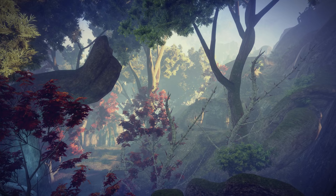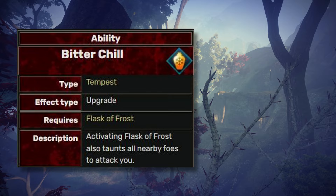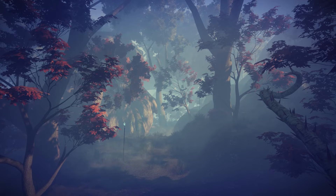Next, we have the Tempest specialization, starting with Flask of Frost, which gives you 85% damage resistance and freezes targets you touch. The Better Chill upgrade taunts nearby enemies, making you more likely to freeze them. With the Frostbite upgrade, your Shattering combo also deals damage to nearby enemies — very practical. You can perform lots of combos with each of these upgrades, and the mobs can barely strike you back. One of the best abilities, obviously — it's on the tier S list.